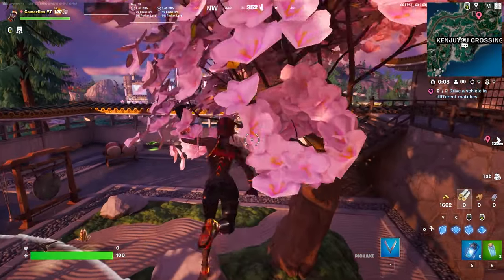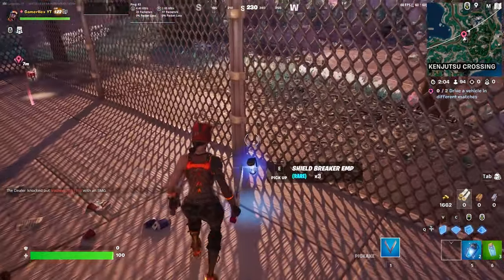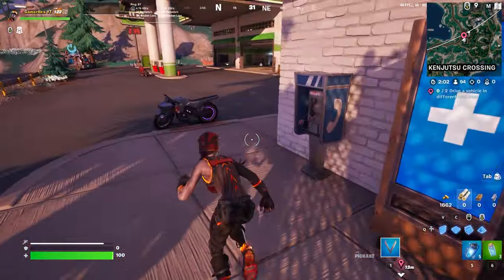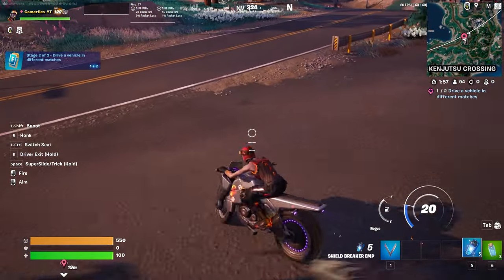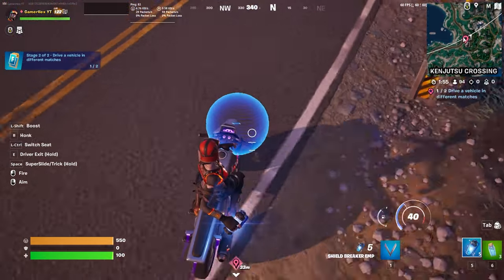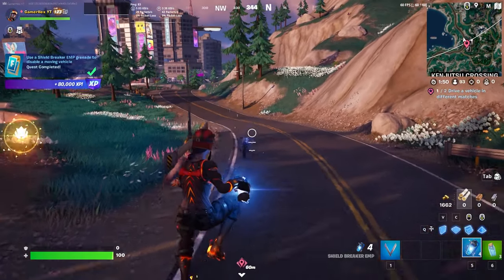Once you buy these, what you're gonna do is simply run to reach this gas station. You need to reach this exact spot — and I also found one more, which is lucky. Once you reach this spot, you're gonna ride this one, and while moving, use this item on it. As you can see, you shield him while moving.